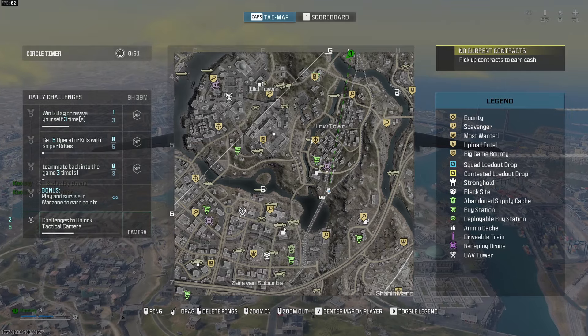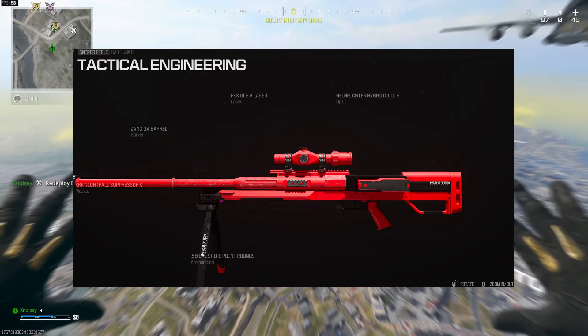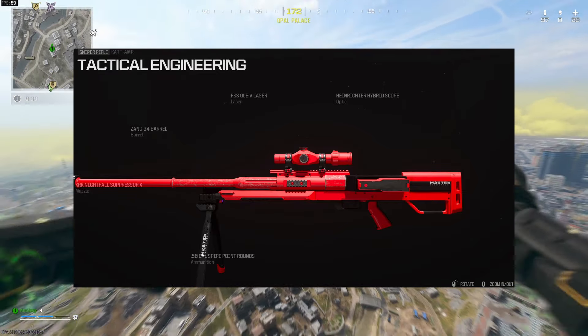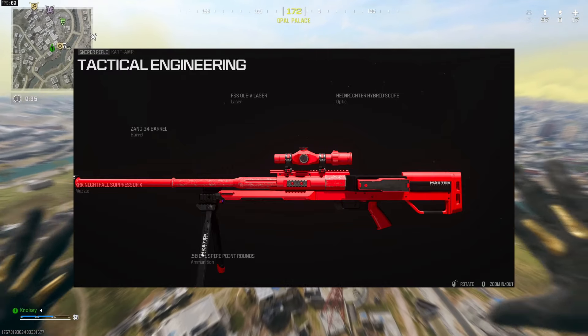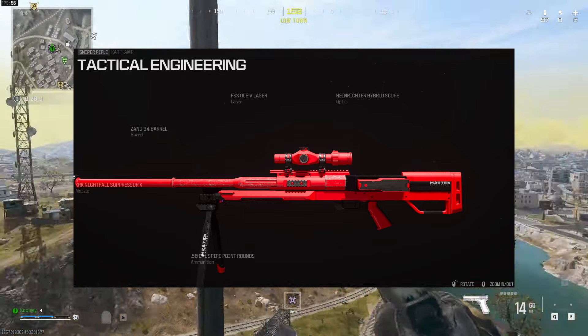Let's get into it with our very first gun, and that is the CAT AMR. With the AMR, we're going to use the Nightfall Suppressor, because this gives us the absolute maximum boost to bullet velocity. Then we're adding the Zang 34 barrel for the same reason, and the Spire Point rounds that everyone's been using since this game came out — again, bullet velocity, one-shot sniper.